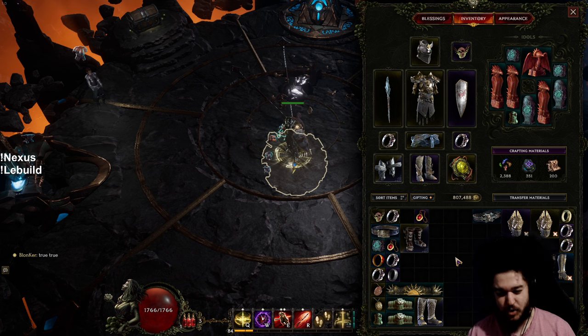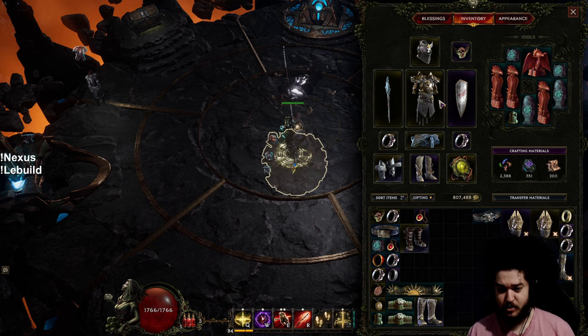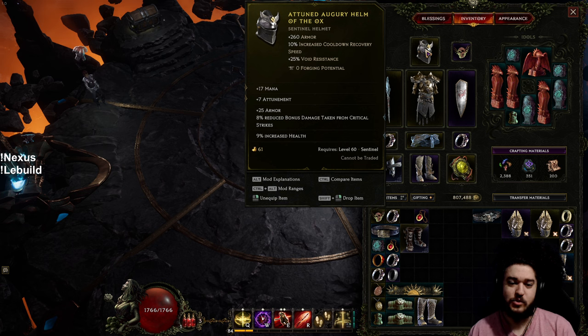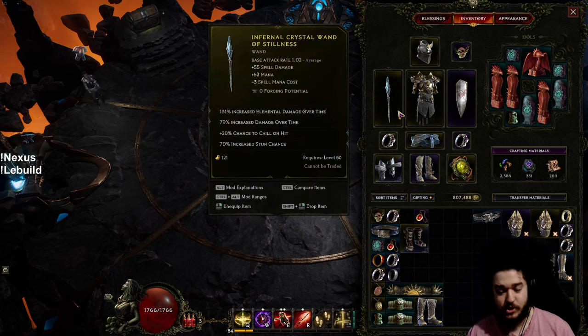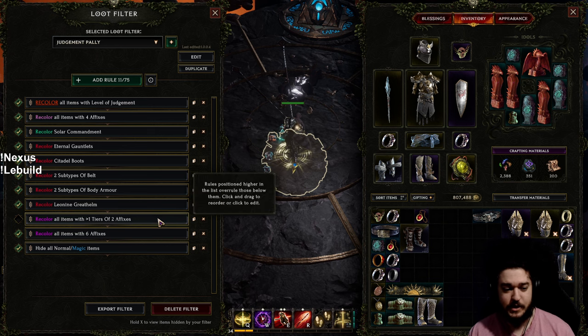I think the next character is probably going to be Aura of Decay Necromancy Warlock — it's another Righteous Fire style one. Anyway, I'll go ahead and link the LE Tools Builder and the Loot Filter in the comments. Remember the loot filter is tailored towards my progression right now, so it's probably best if you create your own. I will be making a specific video guide on making a filter, because it is the most intuitive loot filter I've ever seen in any game — hats off to them by a long shot.